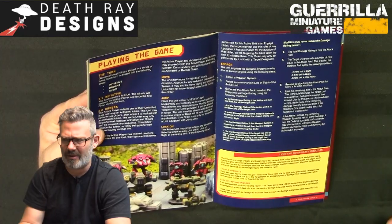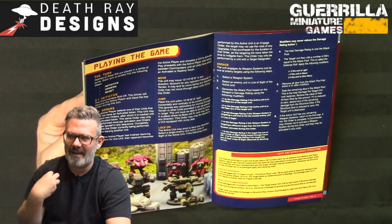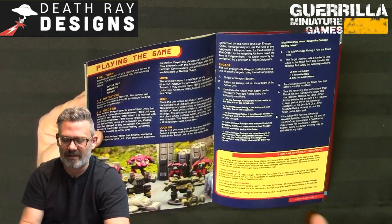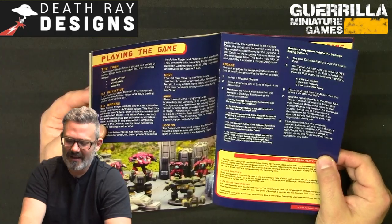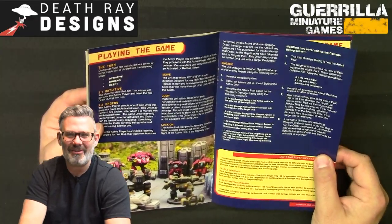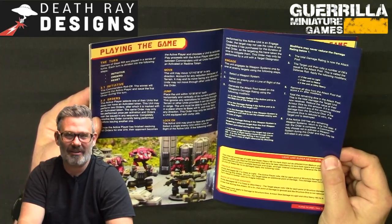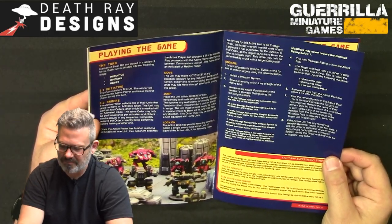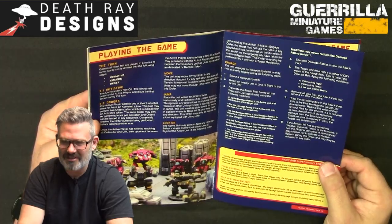So I did away with rolling to hit. As the active player you're just trying to bring yourself to bear on the target — it then comes down to the target's ability to enact their defensive systems, either by maneuvering defensively, engaging countermeasures, or returning fire to disrupt you. The person being targeted actually rolls their defense dice and makes decisions like returning fire to defend themselves.